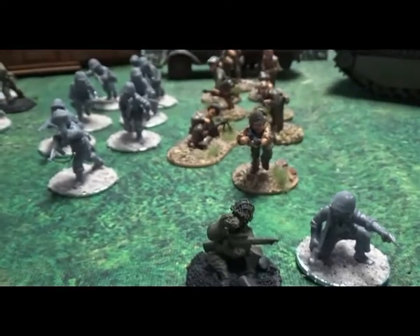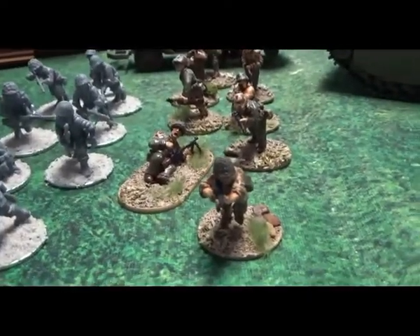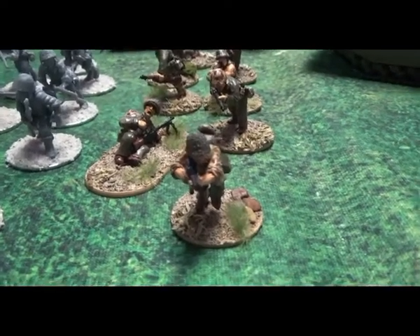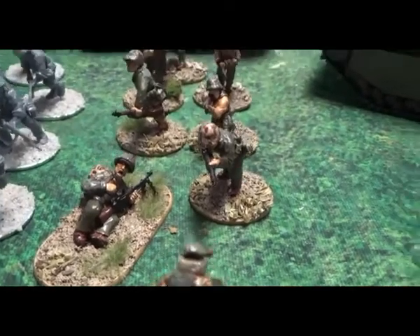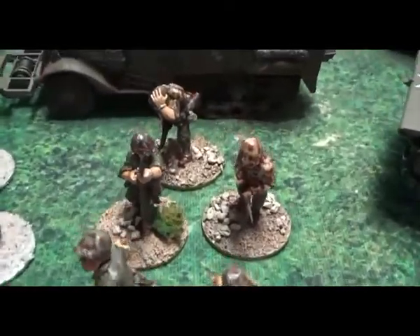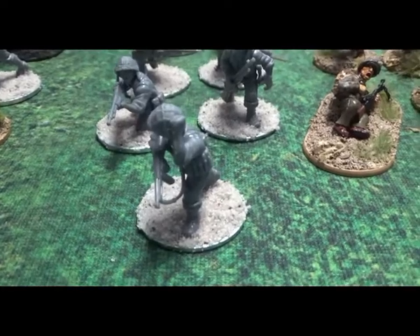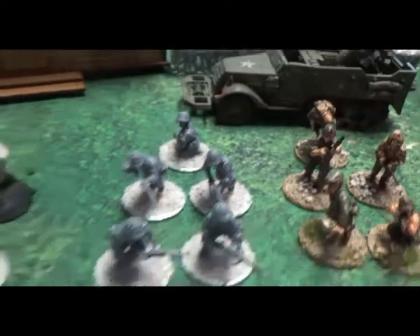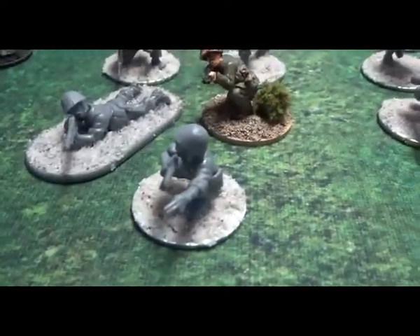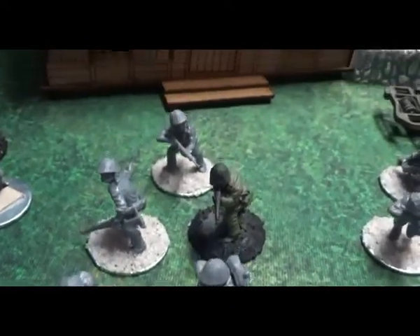Next we'll go through the infantry squads — there are four squads, each one regular. Squad number one is an NCO, two BARs, and five riflemen. Three of the four squads are all built the same layout: NCO, two BARs, five riflemen. Squad number three, once again, NCO, two BARs, and five riflemen.